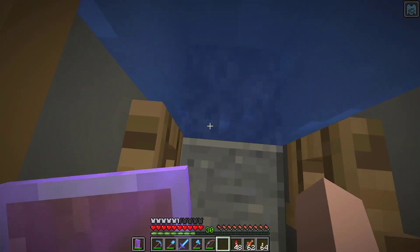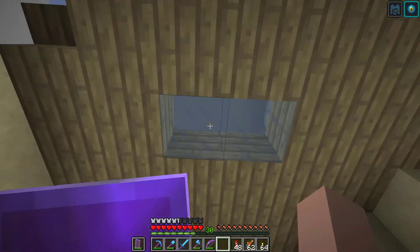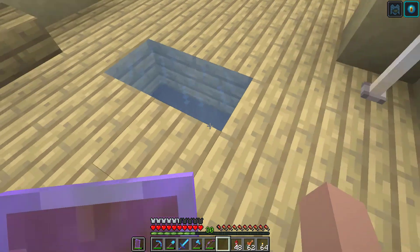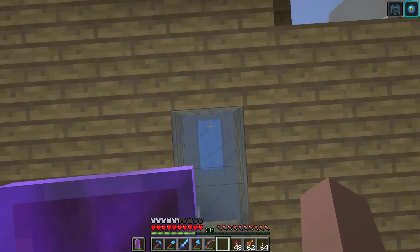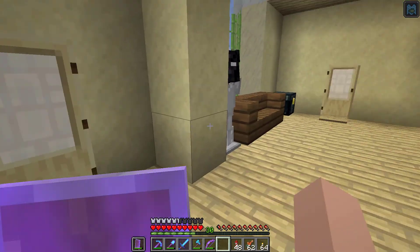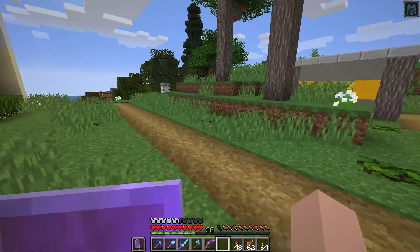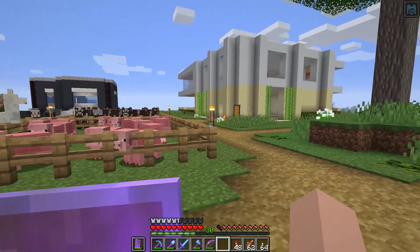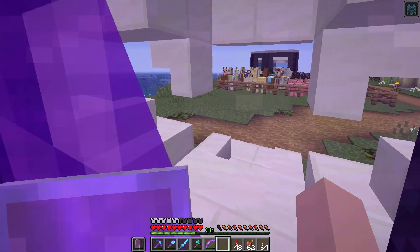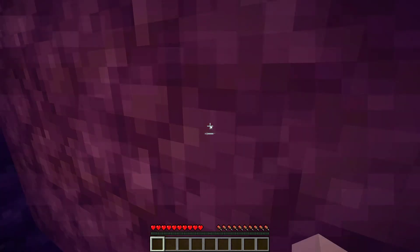We're going to need some soul sand, so we'll definitely have to go through the nether. That water column right here shoots us right up to the surface. The reason we have this skylight is that the fish farm works way better if you have sky access — if you don't, it does not work very well at all. Sky access still counts if you've got glass above you, so that goes straight into our basement. We've got our bat head over here because it kind of looks like Batman, and we've got another statue over there. That's really the tour of what I've been doing — mostly cosmetic stuff.